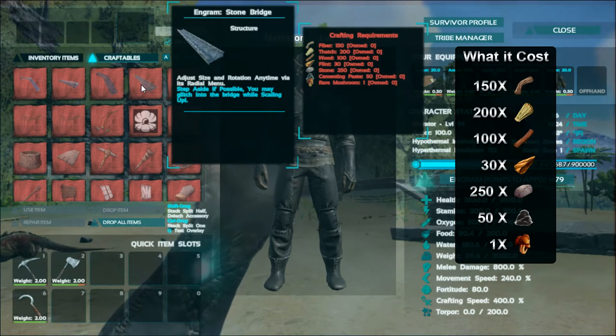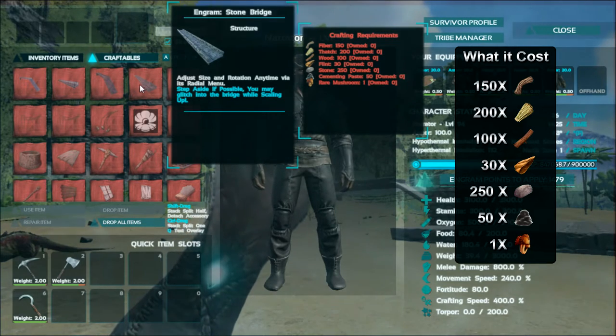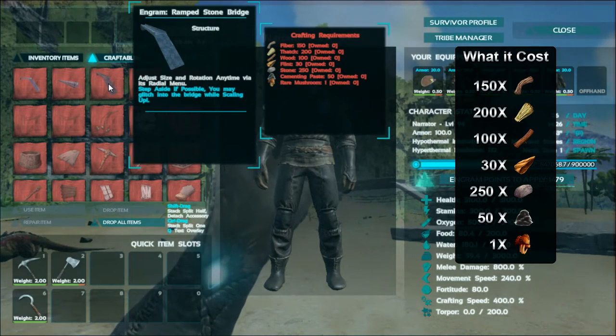The stone bridge is going to cost you 150 fiber, 200 thatch, 100 wood, 30 flint, 250 stone, 50 cementing paste, and one rare mushroom.